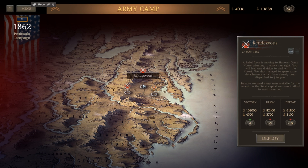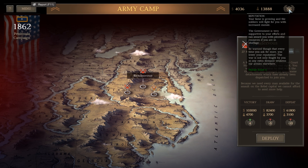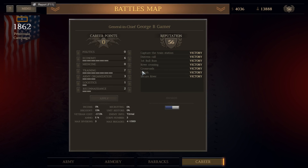We've got Seven Pines and Rendezvous - this one May 31st, this one May 27th. So the next one would be Rendezvous. A rebel force is moving to Hanover Courthouse, planning to attack our right - you will lead one division to deal with the threat. We also managed to spot some detachments which have already been dispatched to join you. Because we need every man available for the assault on the rebel capital, we cannot afford to send more help. We get four plus reputation for a victory, and 4,700 more manpower - we didn't even lose 4,700 men last time. Our reputation is up to 56 after yet another victory.